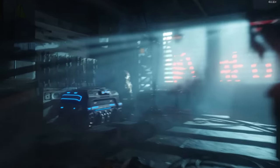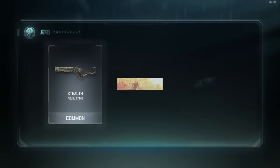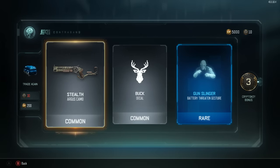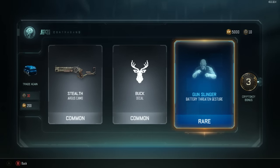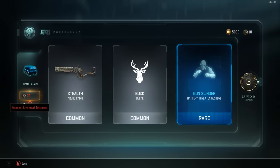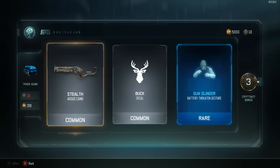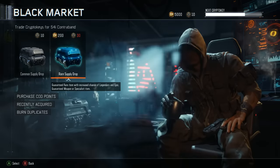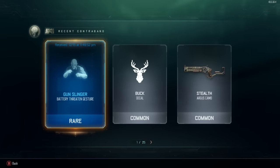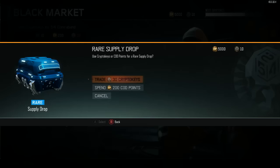Let's get right into it, we're going to go ahead and spend our COD Points. By the time we're done we'll probably have some extra crypto keys to open some more. We got a gunslinger gesture, a battery threaten gesture - and we got three crypto key bonus as you can see over on the far right. So recently acquired shows the gunslinger, battery, threaten gesture - interesting.